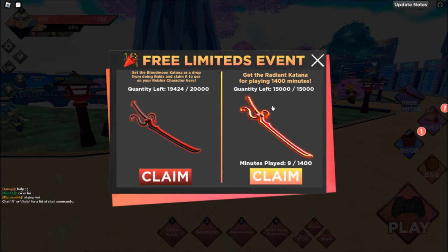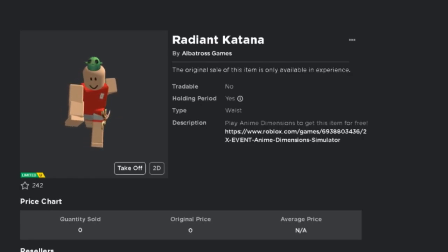Next, the Radiant Katana — the hot item — you can get after playing 1,400 minutes, which means 23 hours. Now what are you waiting for? Go and get these two limited items!